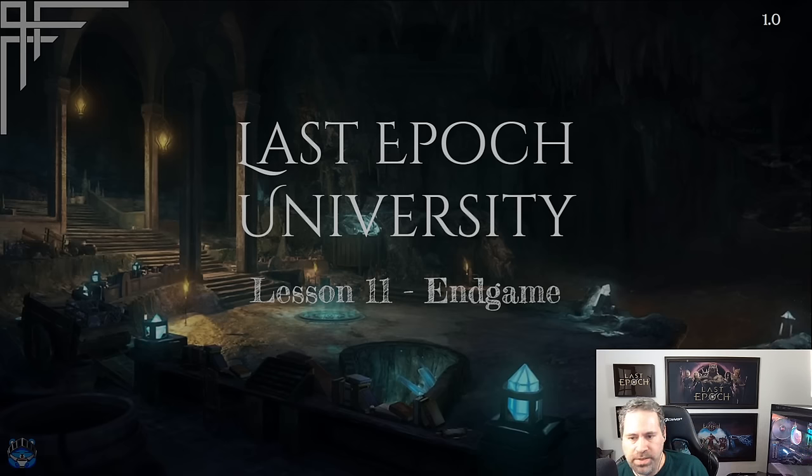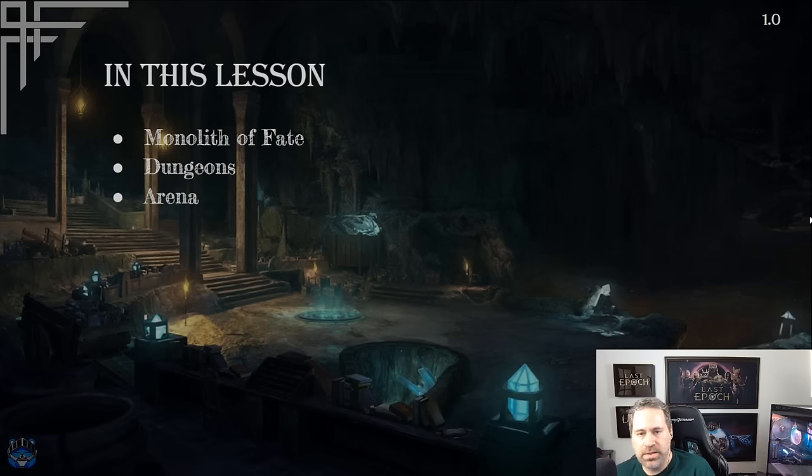Hello, and welcome to the last lesson for Last Epoch University, at least for 1.0. This is going to be all about what you need to know to get started with the Endgame in Last Epoch — what options are available to you, which are the Monolith of Fate, Dungeons, and the Arena. At the end, you'll have a better understanding of the activities in the Endgame, how they work, what the rewards are, what the challenges are, so you can make decisions about what you want to spend your time doing.